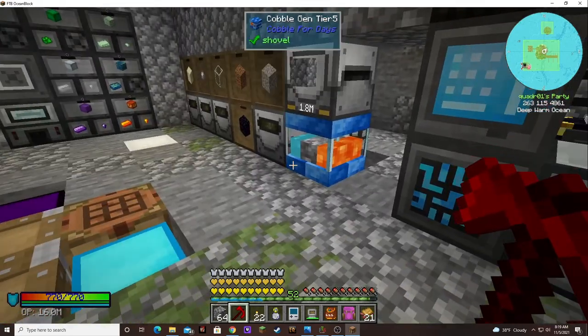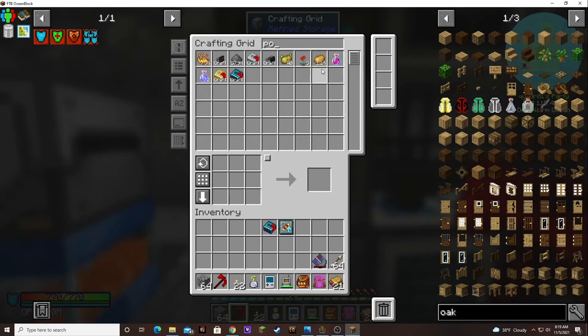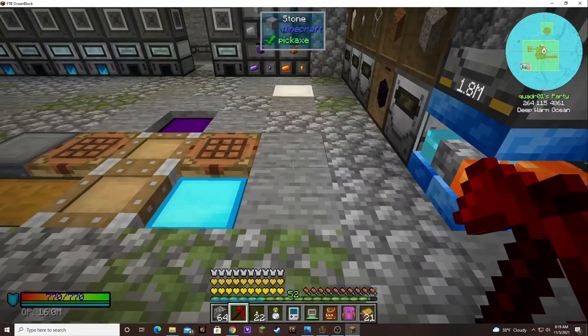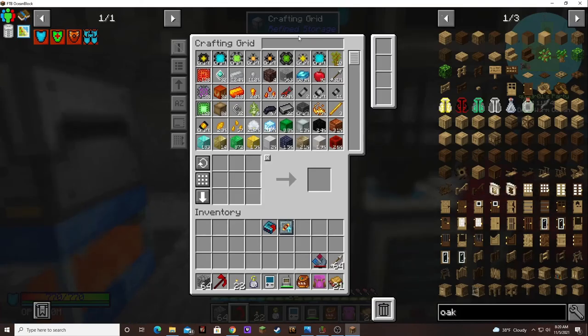I've been watching the potatoes — just hit 1,100. Once that hits about 1,500, I'll start making the capacitatos and we could do the capacitatos singularity. So we're currently working on the sawdust, the crates, the capacitatos, and we just did the cast iron singularity — which is currently building more cast iron.